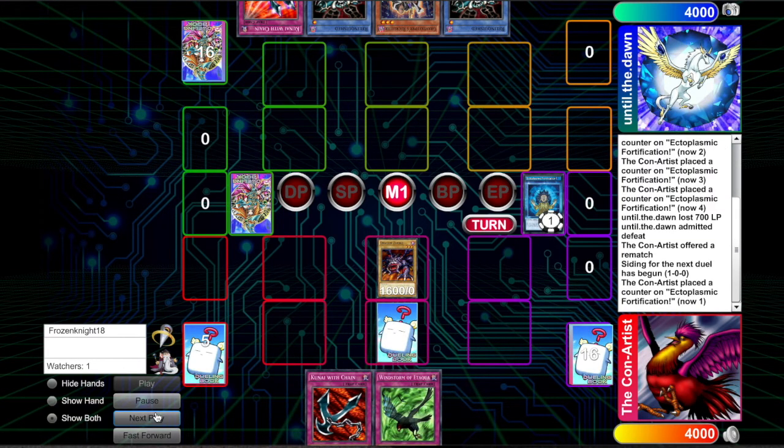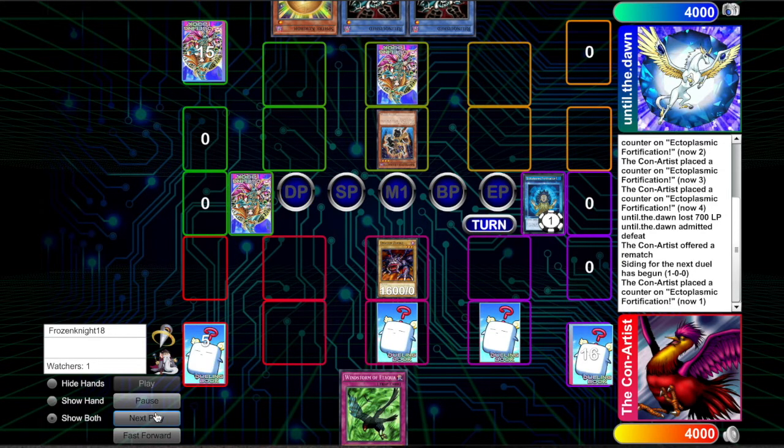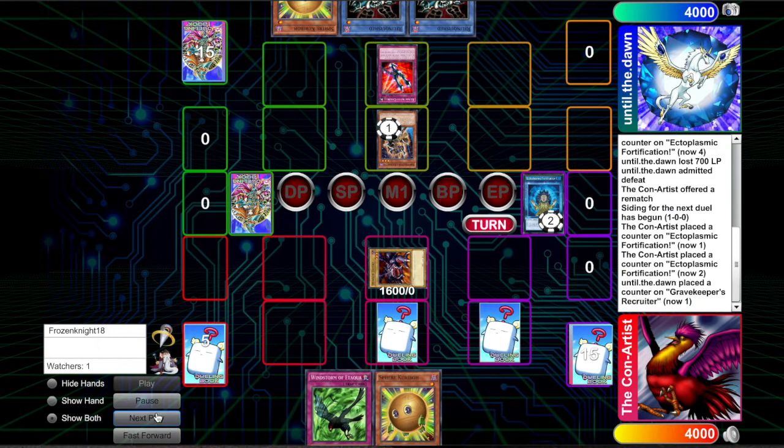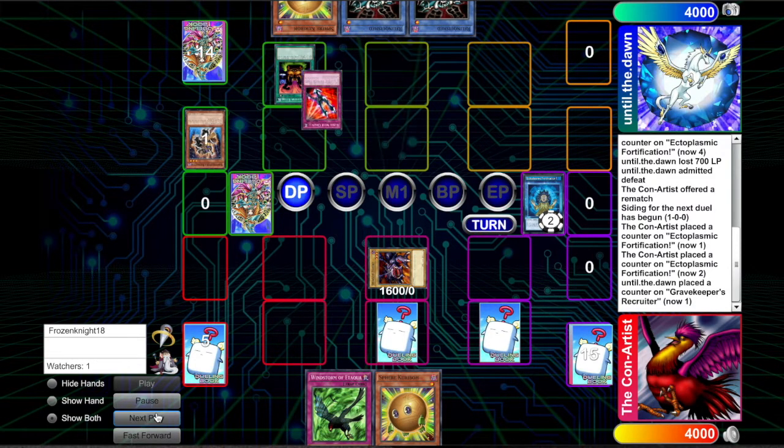We're going to go first — relinquish likes to go second. We're going to put our counter on that, set our cards and pass. We're going to summon a recruiter, set a kunai — the alternative art, for people that didn't know if it looks a little weird. We're going to draw a sphere, so we're just going to pump it up by another hundred and swing. They'll kunai, switch to defense and pump it. And of course the top deck: Black Illusion Ritual.